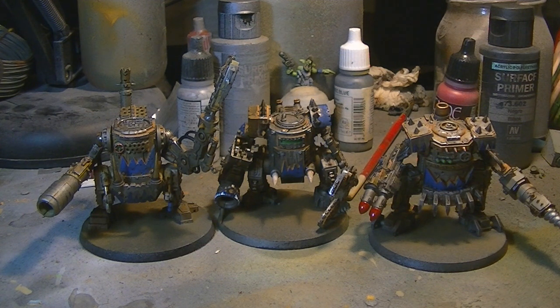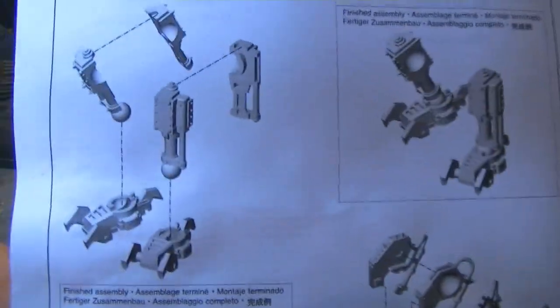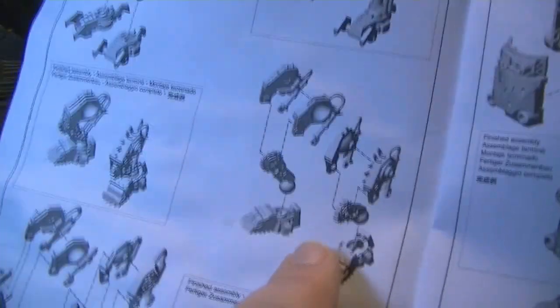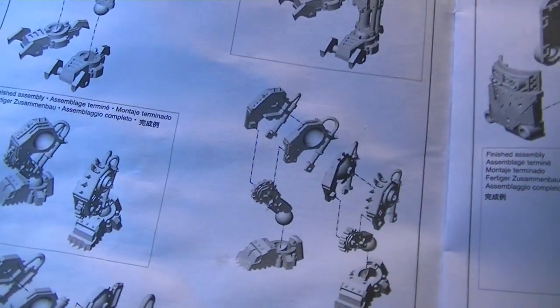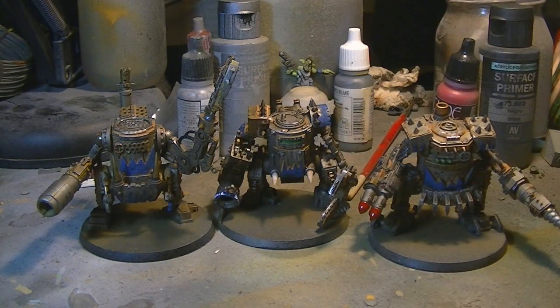Just to prove I'm not lying — here's the kit and the assembly instructions for the legs, which I found the most confusing. The jointed legs with knees are really easy, but these other types are really annoyingly difficult to put together. It's hard to get a feel for it — the diagrams show which way it's supposed to go, but I still struggled a little bit.